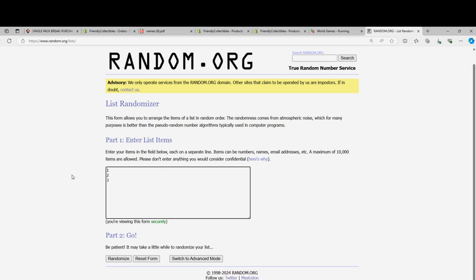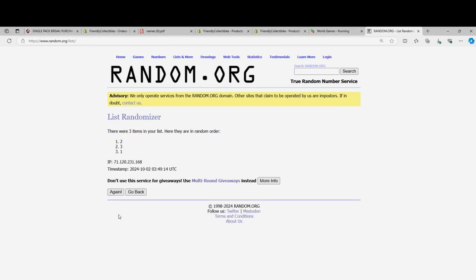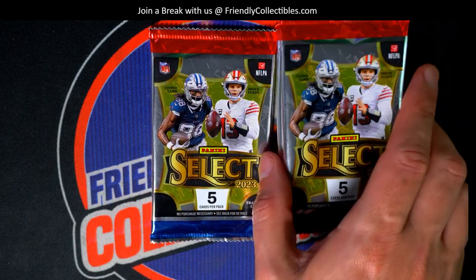We're going to random seven times and pull that pack right up out of this thing. Here we go, seven times through. Lucky number seven — we're going to go with the middle pack.